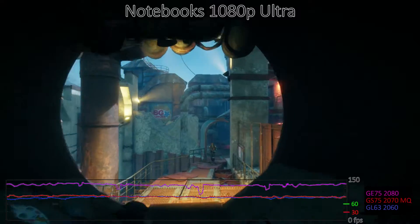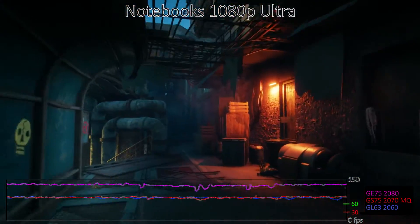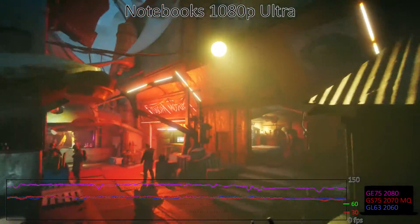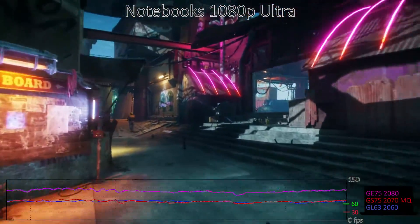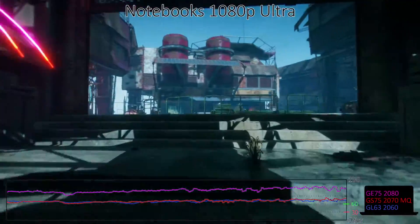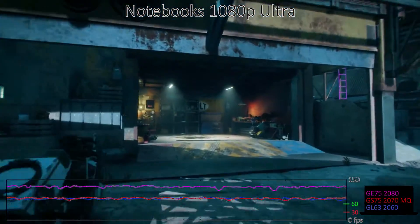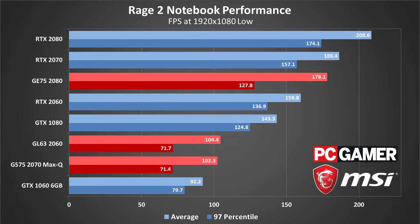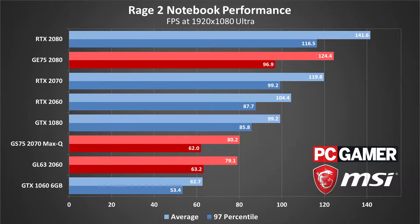For laptops, I'm limited to 1080p testing on the internal monitors, and all three are able to break 60 FPS even at ultra quality. Note, however, that these are 120Hz and 144Hz displays, though not with G-Sync, so they don't fully utilize the refresh rate. The RTX 2060 and RTX 2070 Max-Q end up delivering nearly the same performance, which we've seen in other games as well. If you're thinking about buying a Max-Q laptop, keep that in mind — you can probably save some money by dropping to a theoretically slower graphics card without really sacrificing performance or battery life.